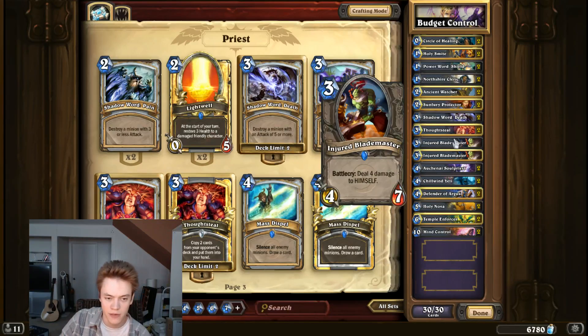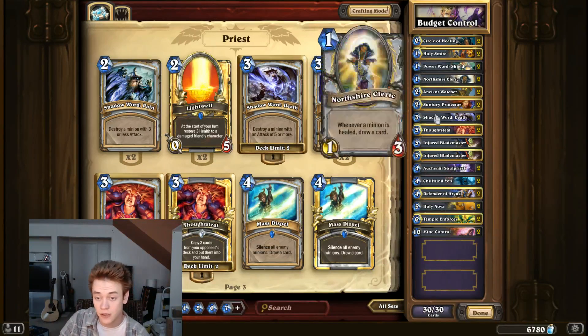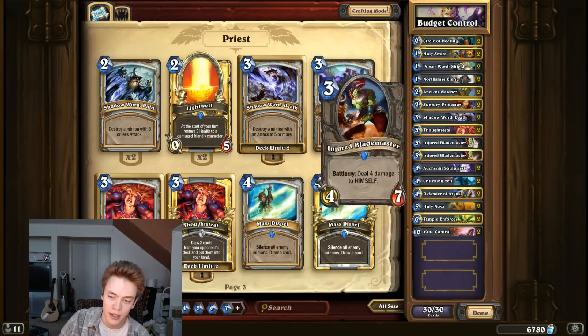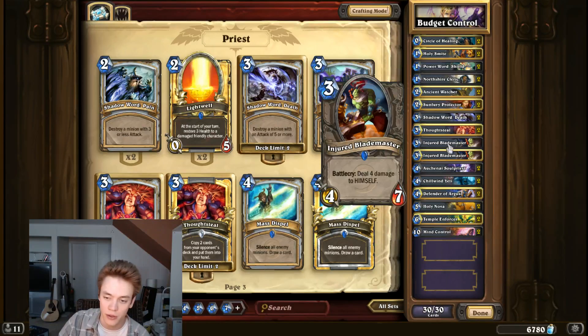Next we get to Injured Blademaster — just a really efficient creature. Like I said, it synergizes with Circle of Healing. Even when you don't have that, it's just so good with your hero power that it should definitely be in most Priest lists. It's just a very powerful card, and you need something that costs three that you can actually put on the table.